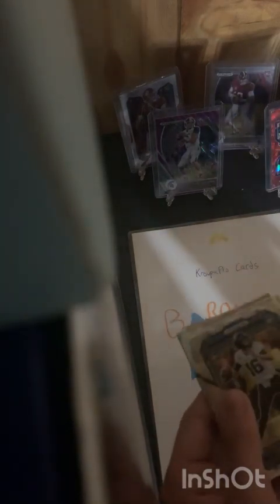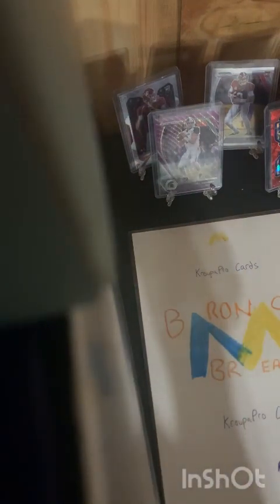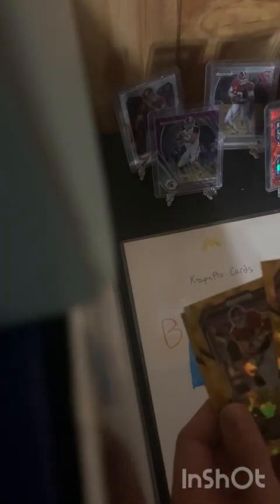Pack two: Stefon Diggs, Jamar Chase, Alvin Kamara, Tanner Morgan rookie card, Aiden O'Connell rookie card — he got a start or two this year. And there we go — I was hoping to pull Will Levis rookie card, he popped off against the Falcons, he was pretty crazy. A Fearless Devin Witherspoon — that's a nice looking card. I got confused here; I'm so used to Chris Olave being a rookie, I totally forgot it was his second year. Chris Olave second-year gold prism.